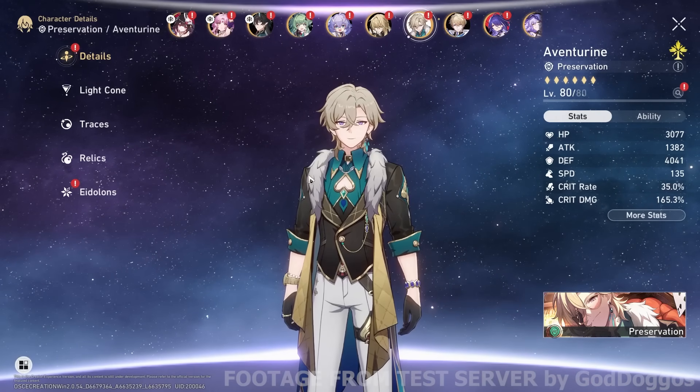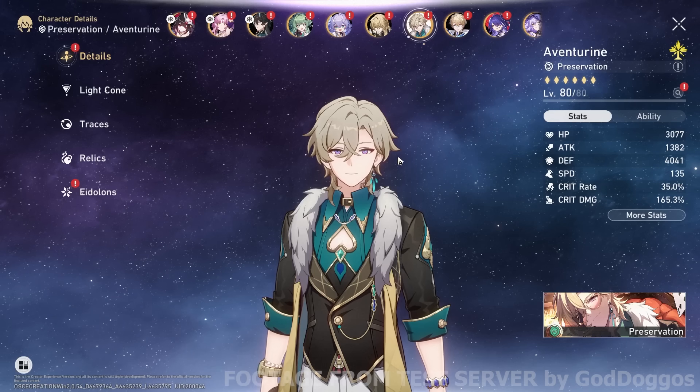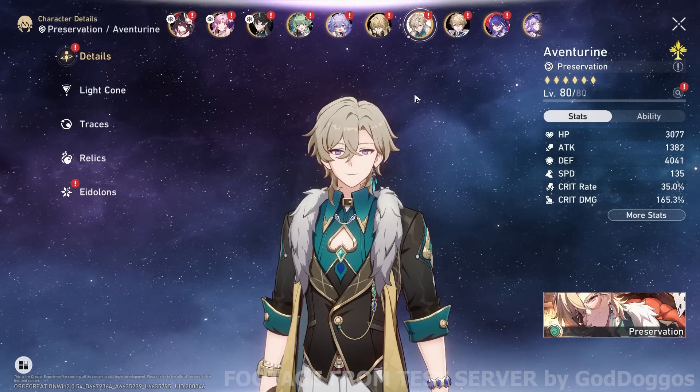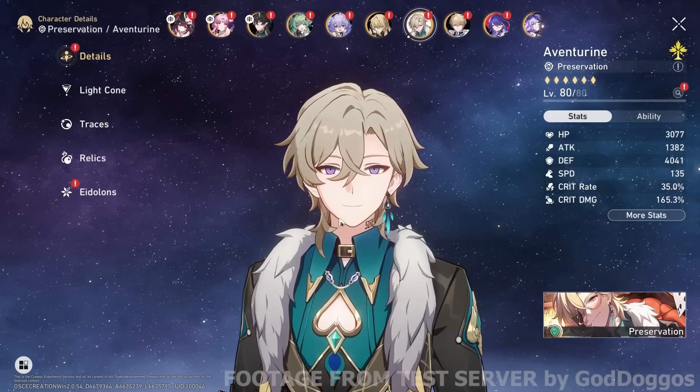If you have a full follow-up attack team with at least one follow-up attacker like Dr. Ratio, you'll be totally fine — that's enough for consistent blind bet stacks. Ideally one Topaz though, I would say. The main issue with him is the lack of protection against crowd control for your allies. For himself he has CC immunity, but for his allies, nothing — only 50% effect resistance.